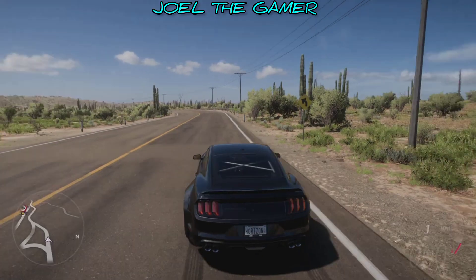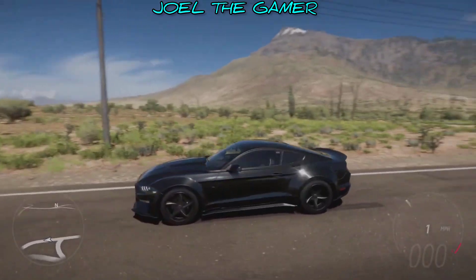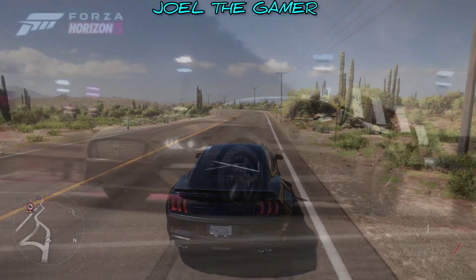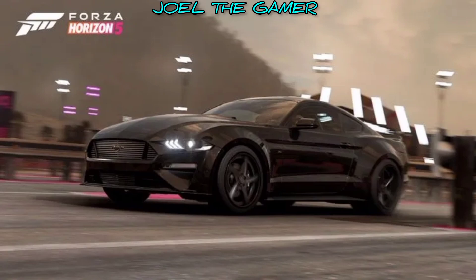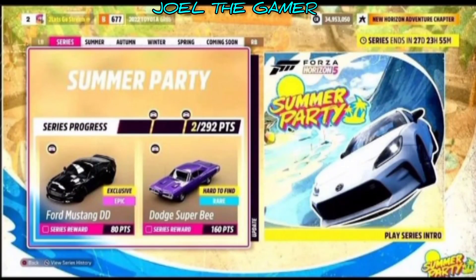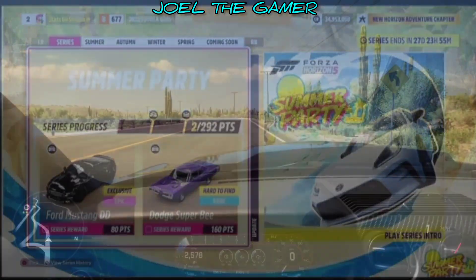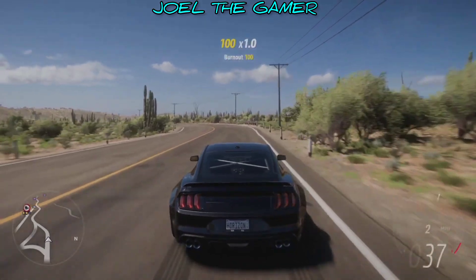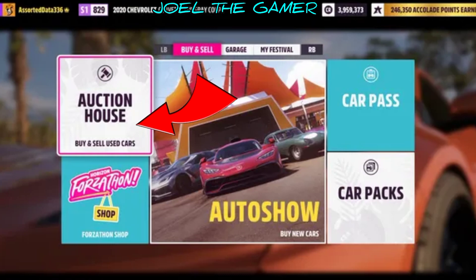Hey, what's going on guys, Joel the Gamer back with another FH5 video. In today's video I will be showing you how to unlock the 2018 Deberti Ford Mustang GT — earn 80 points during the summer festival playlist series, available from July 20th to August 17th. Auction house twin turbos invites car fans to experience the process of how a Deberti build comes to life.